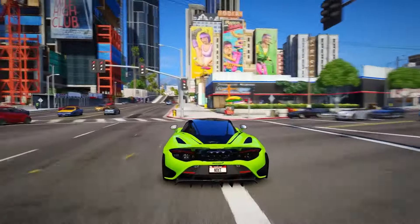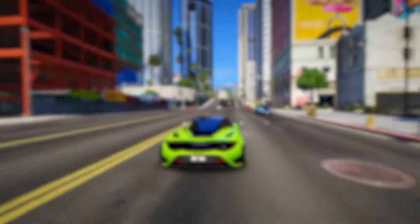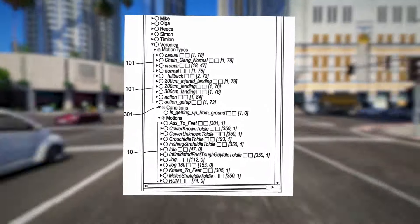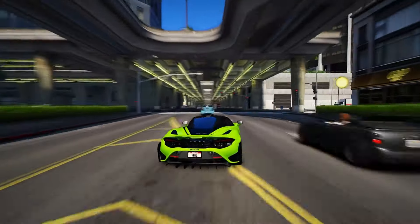Feature 15: In a cool scene during a diner robbery, an NPC was visibly relieved when a cop showed up, saying 'Finally, thank heavens.' This shows how smart the AI is in GTA 6, and it's a sign of Rockstar's attention to detail.